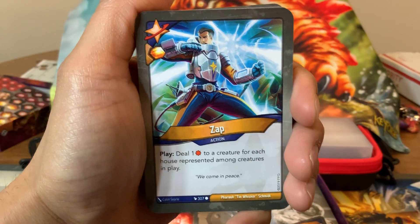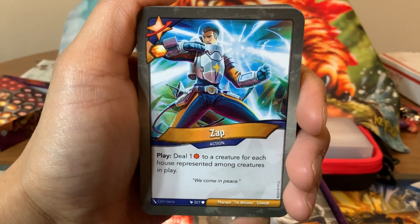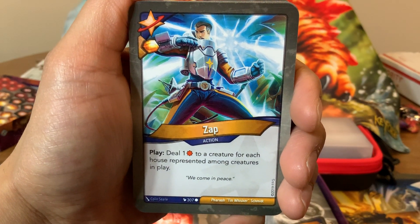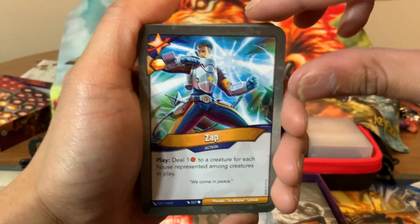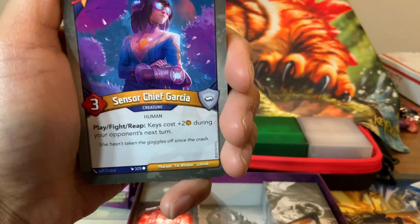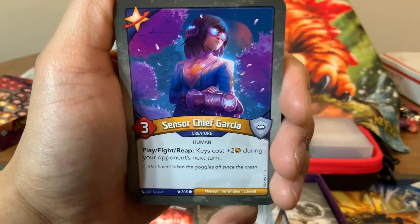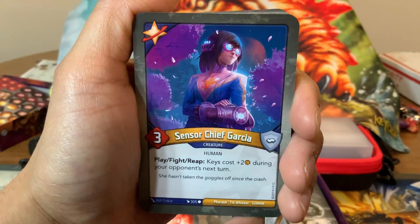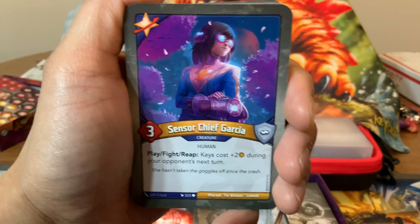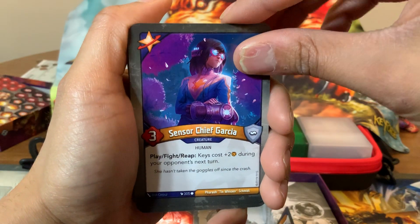Actually, it's an action card called Zap. Amber when you play it. Play: deal one damage to a creature for each house represented among creatures in play. And there's no limit to that, so you can do a lot of damage to a single creature. Very single-target Zap. I like that. Next, we have Censor Chief Garcia — three-power creature. Fight, play, fight, reap: he is cost plus two during your opponent's next turn. I love seeing these kinds of cards — cards that can prevent your opponent from forging for even a single turn can make a real big difference. We have two of those — great to have multiples of these.